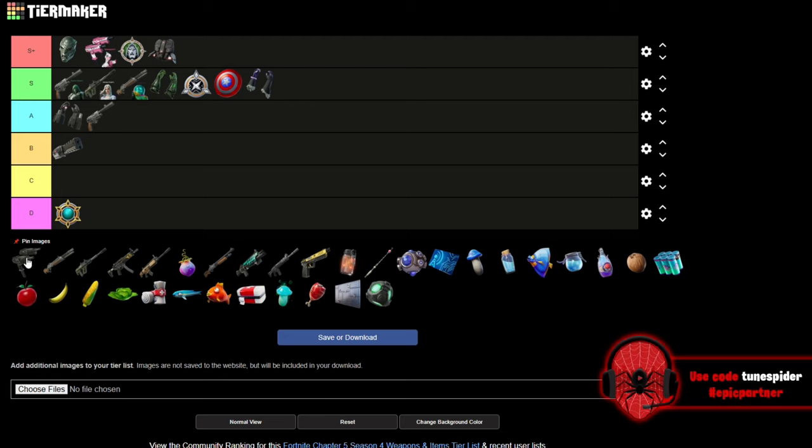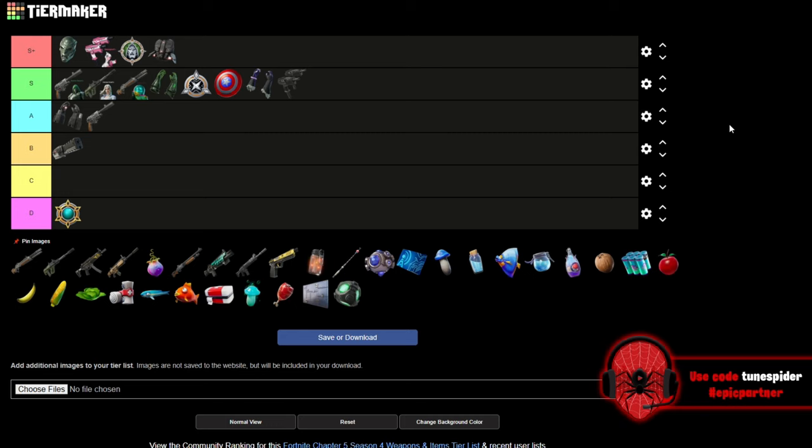The regular Dual SMGs are going S. They're not as good as the Gwenpool mythic ones, but they still hit really hard. I love the reload animation — it's so cool especially when you're up on the hover jet. They're just a fun weapon to use.